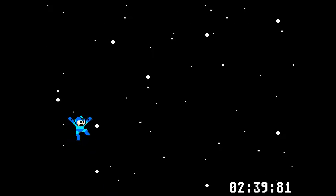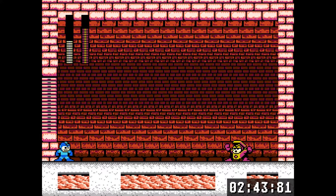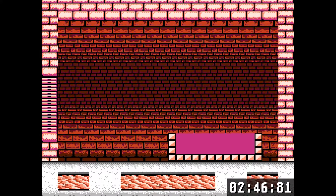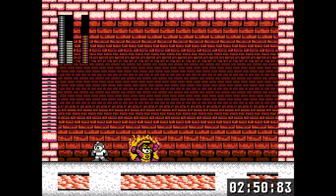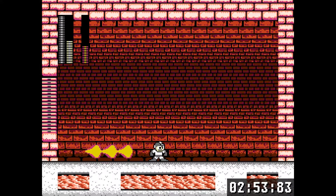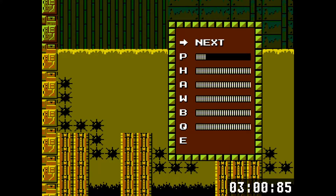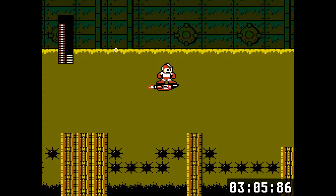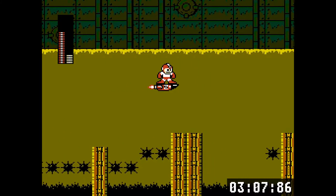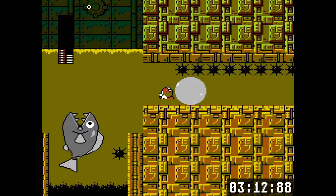Quick Man beams once again — they just can't help themselves using those segments. Heat Man is weak to the Bubble Lead weapon and takes a lot of damage from it. He does a lot of damage if he hits you with his charge, so be careful — it can kill you very suddenly. I discovered from watching replays that you can use Item 2 to zoom over this segment and it'll be a little bit quicker, because Item 2 moves at a pretty good pace.